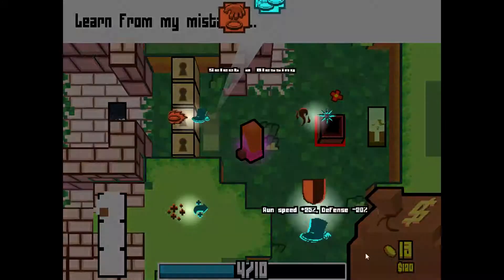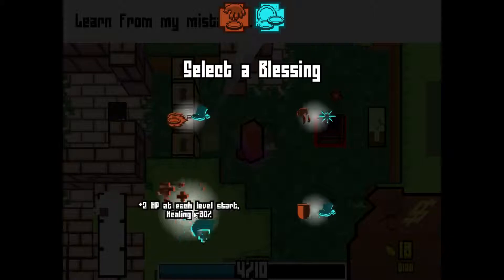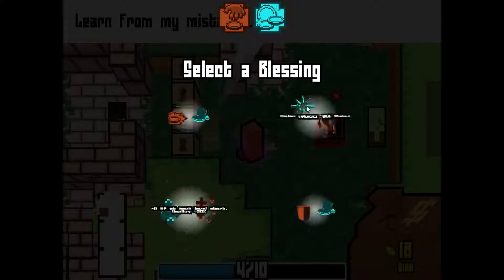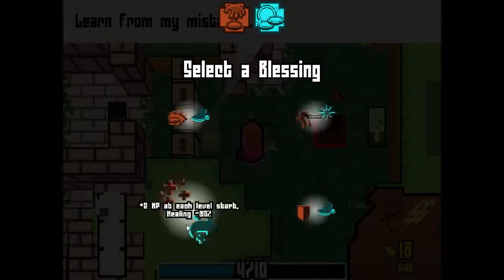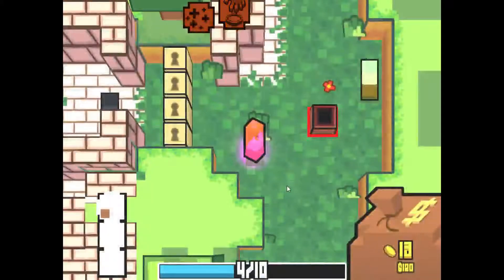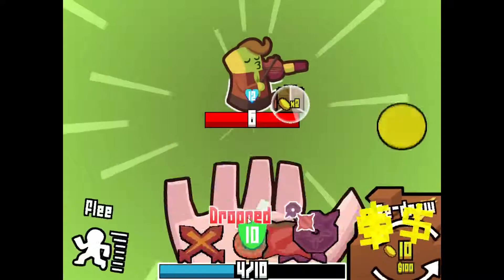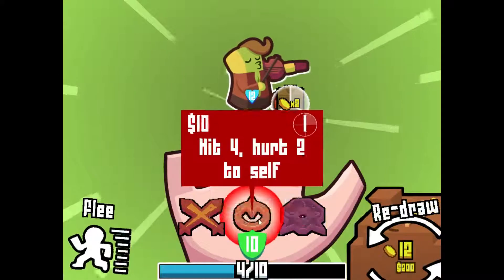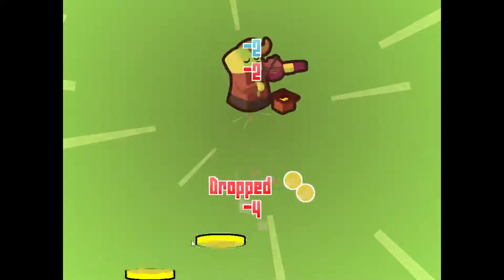I'll take some more attacks because I kind of need them as this class. Healing minus 30%, status potency plus 25 — I think I'm going to take this. I'd imagine I'm going to be dropping more heals than I'm going to be using. Unfortunately, I'm not drawing any more attacks. Oh wait — that killed me.